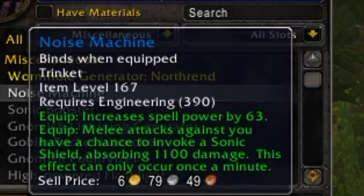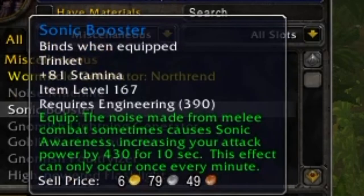You can also make a couple of trinkets — the Noise Machine early on can be useful depending on your item level. There's a 167 item level trinket with 63 spell power and a damage absorption chance, plus an 81 stamina trinket with a chance to increase attack power when hit. Neither is particularly strong, but you'd probably make them while leveling engineering. Ultimately, the big draws of engineering are gold-making potential and the Tinkers.